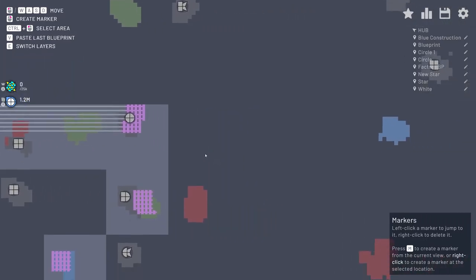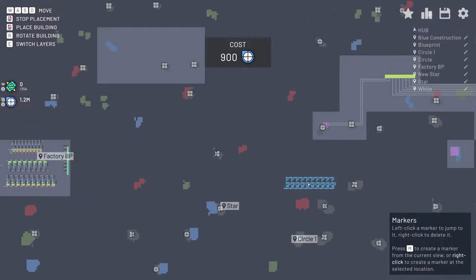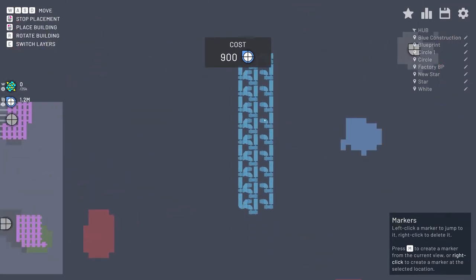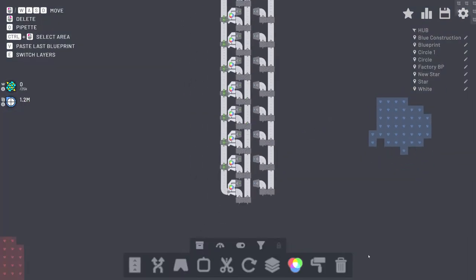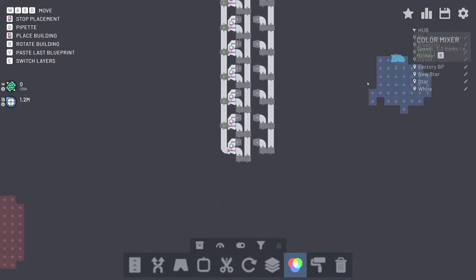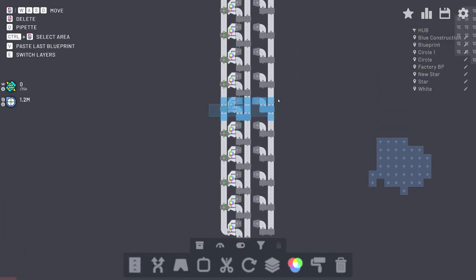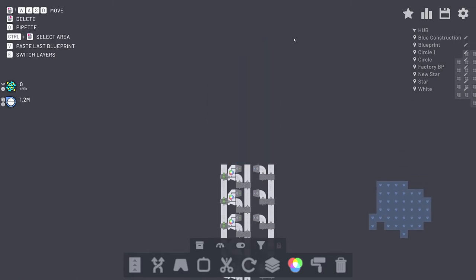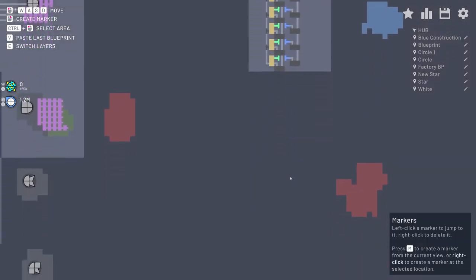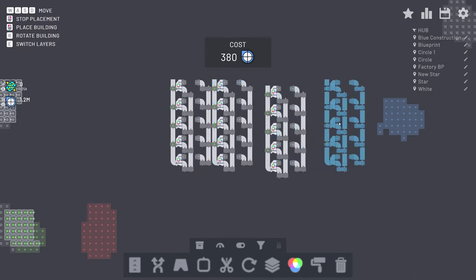Now we want to make a load of them, so let's go to the mixers. I believe I have too many mixers in this blueprint. I do 16 per conveyor belt and these do 3.2 — I've got one through ten, so that's 32 items per second. I don't need that — five is more than enough. So we'll use five and delete the rest, cutting it down by half.